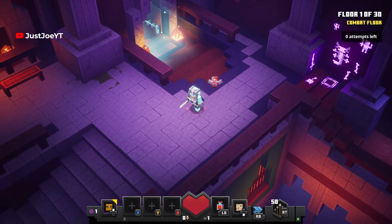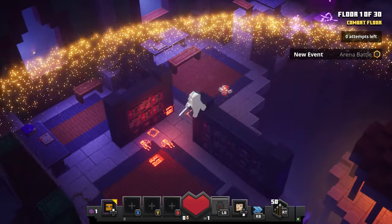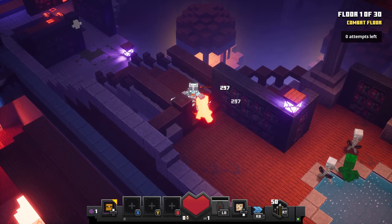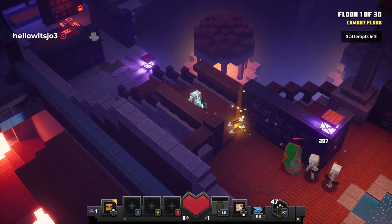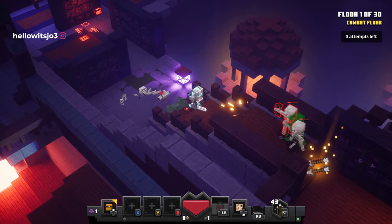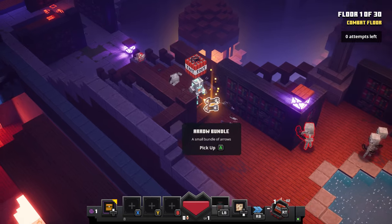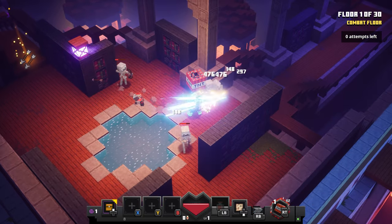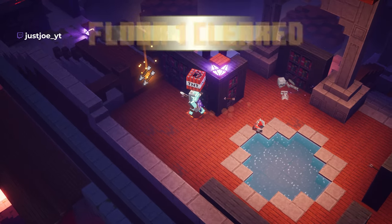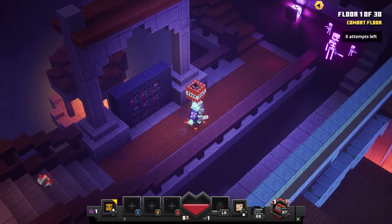Whatever difficulty you are able to do it on, if you're on Apocalypse then even better. Just another tip as well, something that I didn't realise. As you can see in the top right corner I have zero attempts left. So when you do the glitch and you get to the 30th floor, you need to leave the tower and then re-enter to trigger the boss. Now if you do that with zero attempts left, you will fail the run and lose all progress and have to start again.